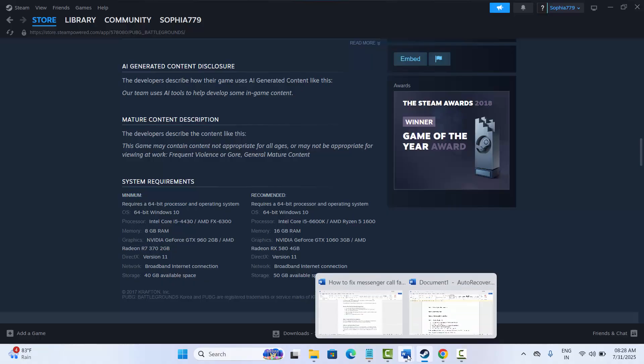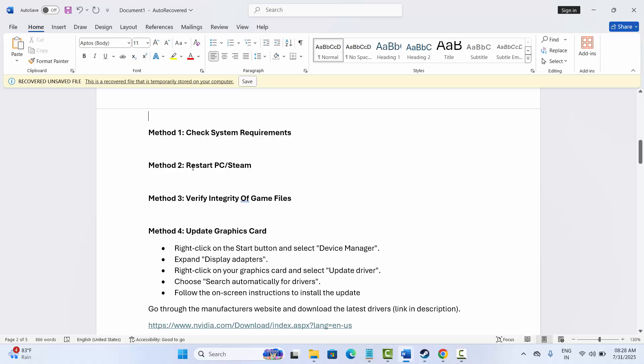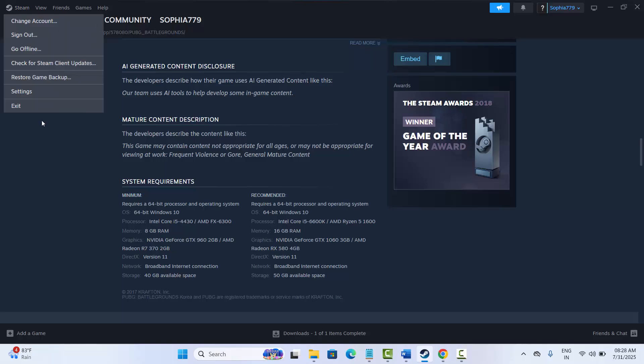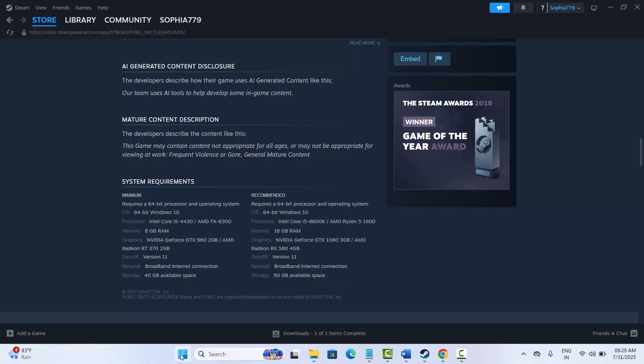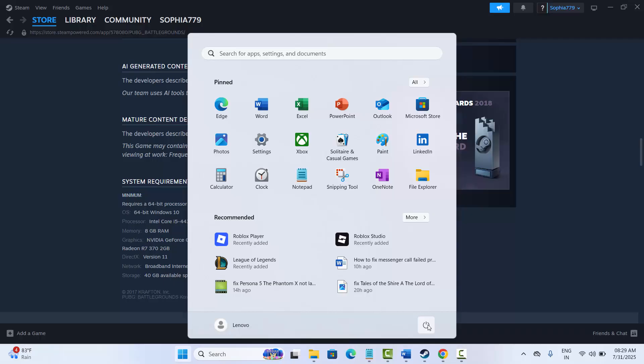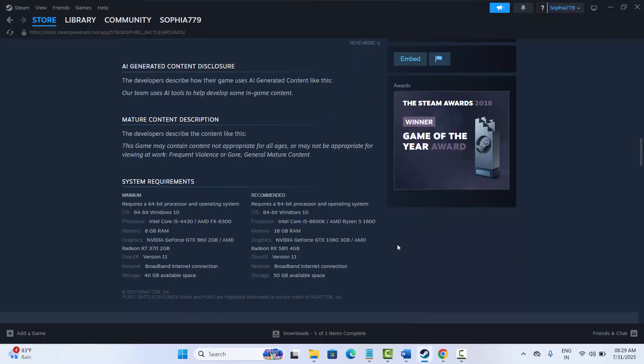The next solution is to restart your PC or Steam. For that, go to Steam, click on Steam and then click on the Exit option. After that, click on the Windows icon, click on Power and then select Restart. This will restart your PC. After that, try to launch the game and check if it works.